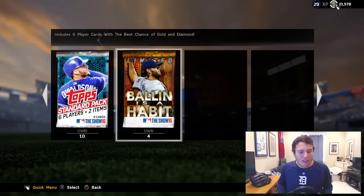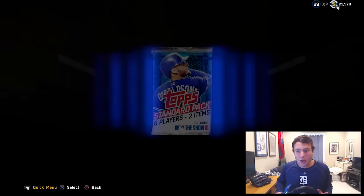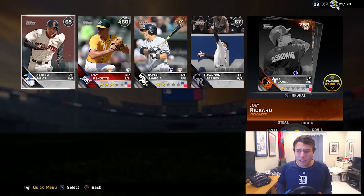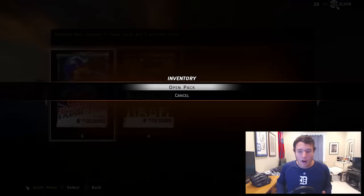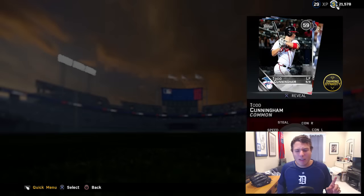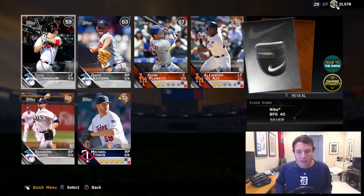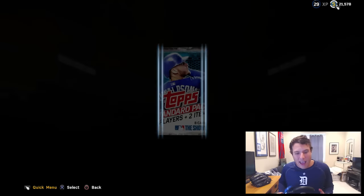We're going to get Cory Dickerson, who is currently an 86 overall — let's chill on those. Let's jump into the standard packs. Also, let me know down below if you guys pulled any of these promo packs and got anything good, because so far promo packs haven't treated me well. I think I've pulled one gold card out of them, so we need to try and add to that total — and we're getting nothing in this pack.